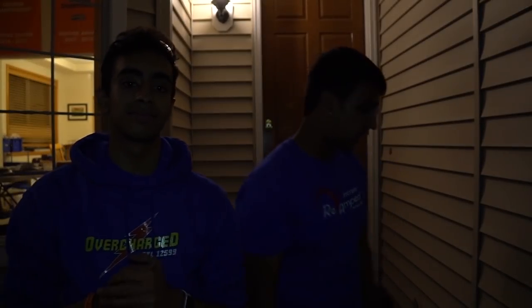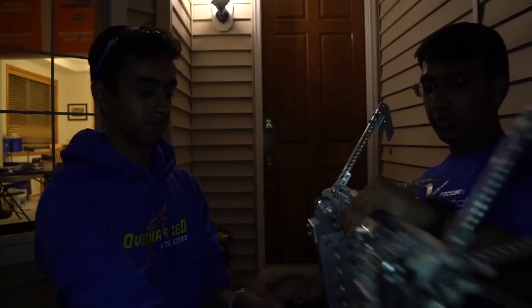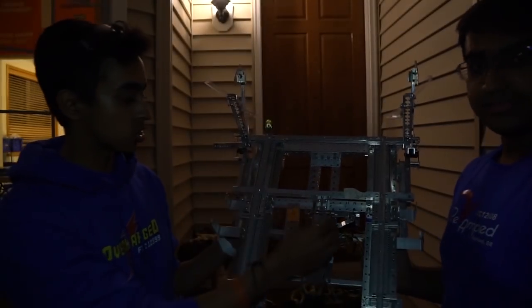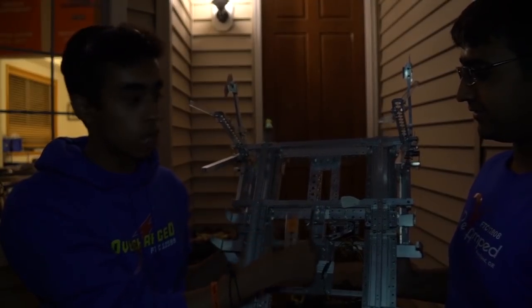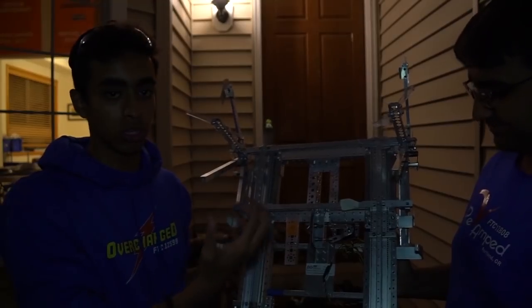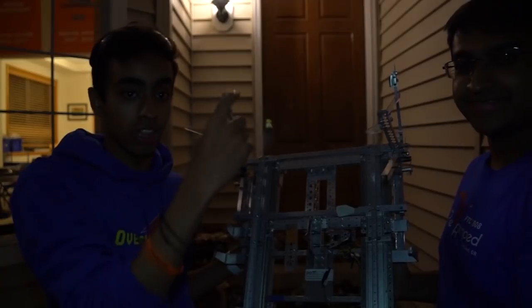We've created this cardboard prototype — our prototype one — where in autonomous we can just go and dump it out, letting it fall onto the playing field. Finally, we've also been working on a hanging mechanism for both the beginning of the game and end game. The inspiration for this design came from our 2016 robot. It has a servo-based latching mechanism, and we use springs in the middle to make sure the force and tension go to the springs rather than the servos.